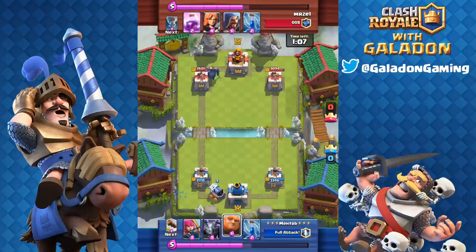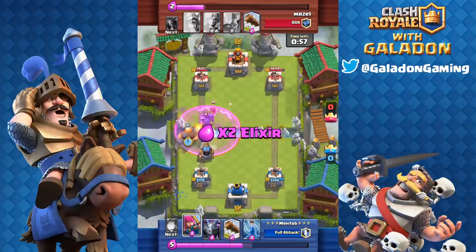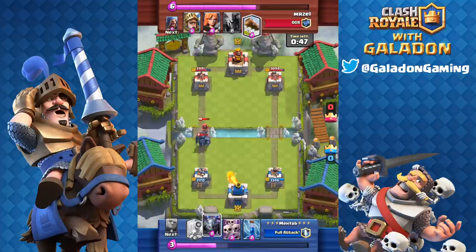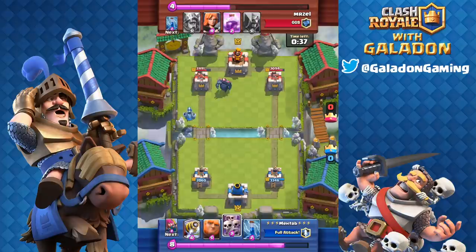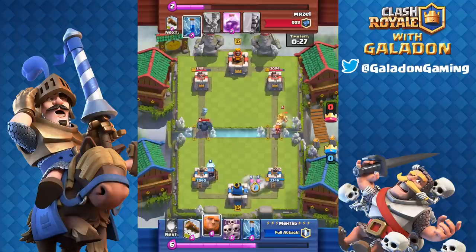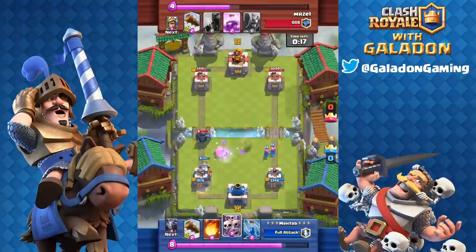Metab uses Sparky as a pretty good counter to the PEKKA — the PEKKA will annihilate Sparky if she touches it, but if you squeeze something like the Giant in front of Sparky, it gets a shot or two off. The classic push is Sparky with a Giant in front and Archers behind — that seems to have a lot of success. At least Metab stops the PEKKA from getting a single shot on the tower. Another Sparky comes in, Giant is ready, and we're down to the last 30 seconds with a Valkyrie and Prince split-lane push. The Giant does beautiful work, kiting the Valkyrie and Prince.